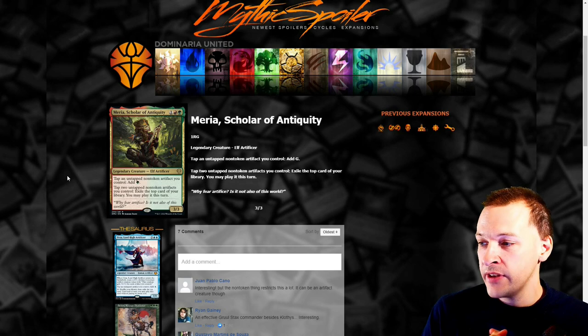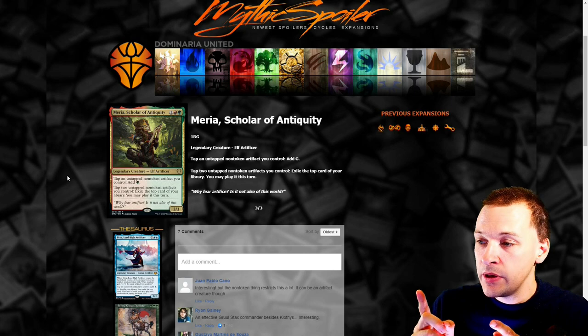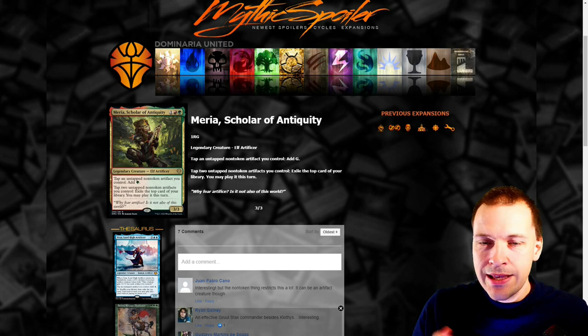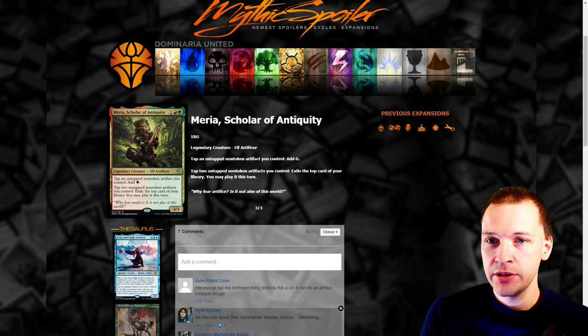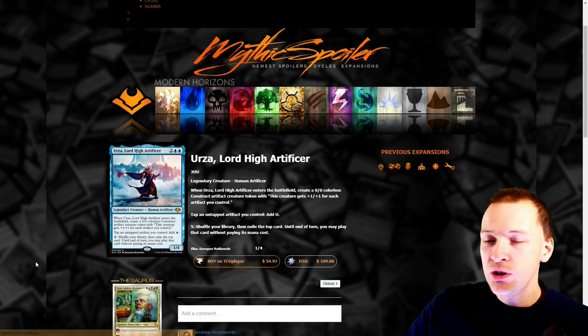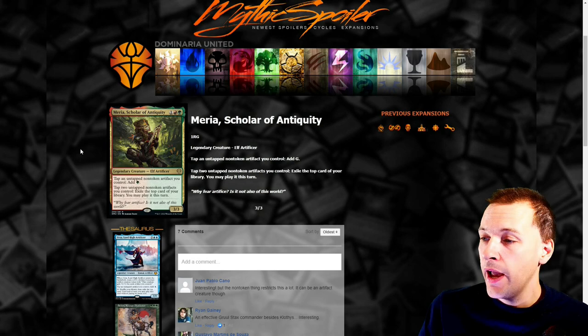The second ability is where this just takes off: tap two untapped non-token artifacts you control, exile the top card of your library, and you may play that card this turn. The difference between this and Urza is that you actually have to pay mana for it, but this is green, so mana shouldn't be a problem. As a short answer, this card is great — I think it's absolutely amazing. I'm going to make a deck with this, definitely a deck tech video, and combos aren't that complicated. Inconspicuous Snoop will be a great combo since you don't need to shuffle.